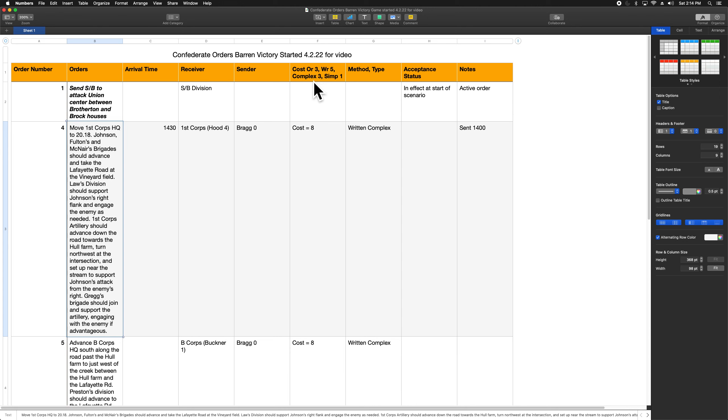When the order arrives at 1430, we'll start the process of determining what happens: will it be immediately accepted, or will there be a period of delay before the order is implemented? There's also a chance the order will be distorted or lost and not implemented at all, requiring a new order. We'll see that process play out later.